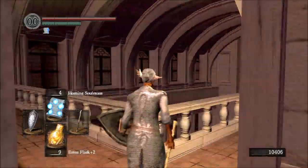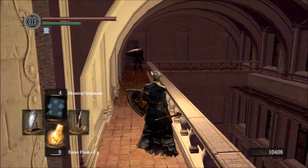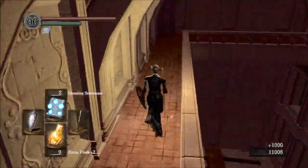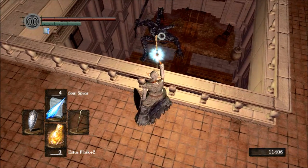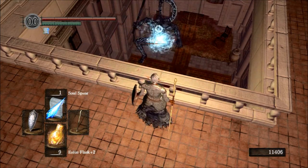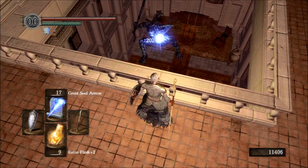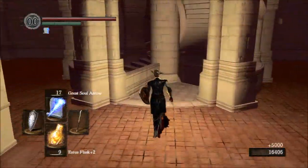There is going to be a silver knight here - a spear-wielding silver knight - guarding a Soul of a Hero, and we are going to take them out with Homing Soul Mass. Their equipment has a little bit of magic resistance, which is why it took a couple of hits. From here there is a sniping spot where you can take out this Titanite Demon - also called a Prowling Demon. This guy is pretty tough if you fight him inside that little room because there's not a lot of space to maneuver, but it's pretty easy to kite him up here with soul spear or great soul arrow. He gives us 5,000 souls and also drops some Demon Titanite.